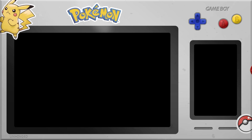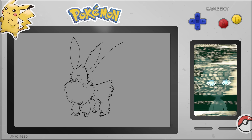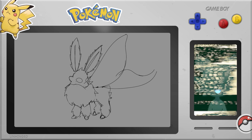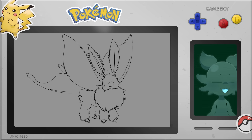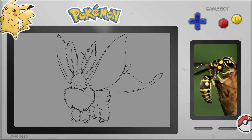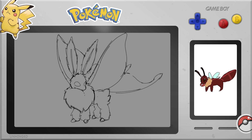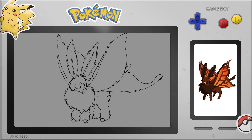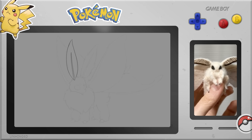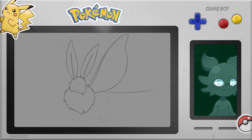Next up is the bug type Eeveelution. I really wanted to base this Eeveelution off an actual bug, which makes sense since most bug types are based on bugs. I searched for a while for a specific bug to base it on. I tried a bumblebee or wasp, then an ant — but that didn't feel Eevee enough. I tried a butterfly and thought that looked really cool. But then I found this really fluffy, cute moth, and I thought: that's like Eevee. Eevee's cute and fluffy, and this is a bug that's also cute and fluffy. So I ended up basing this Eeveelution off of that big, cute, fluffy moth.